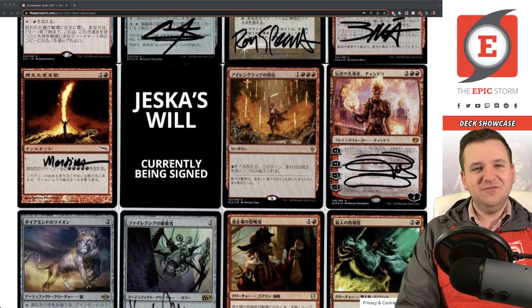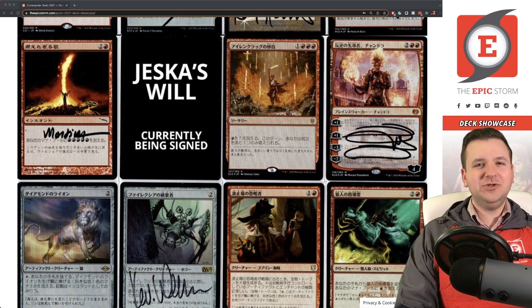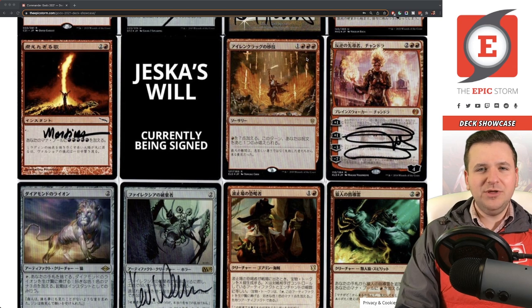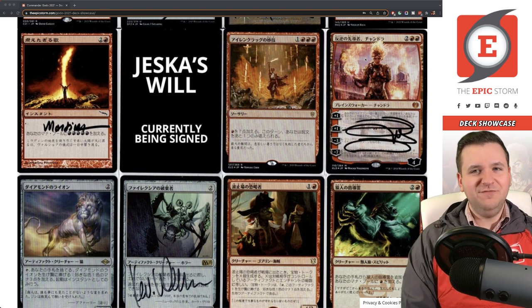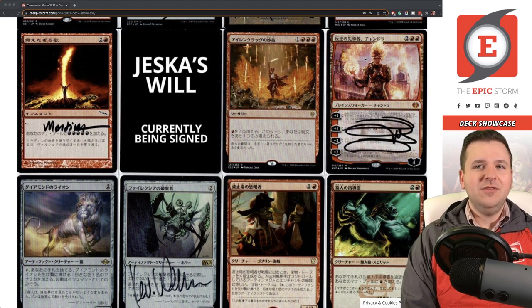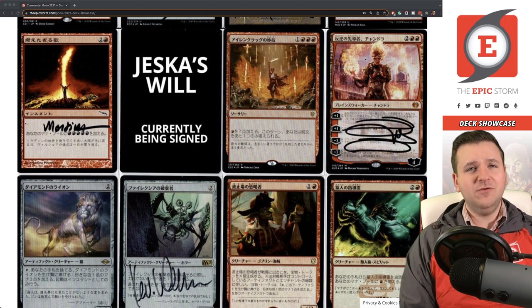Irencrag Feat also accelerates into Godo, though you can't cast any spells after it — but that's fine since after casting Godo you're just equipping and attacking. The triple-red can be an issue but usually isn't. Down here is Chandra, Torch of Defiance — the only playable planeswalker left in this deck. Over the years we've lost Korn, Chandra Pyromaster, and a six-mana Chandra. Torch of Defiance is playable because she accelerates into Godo and can clear a blocker.